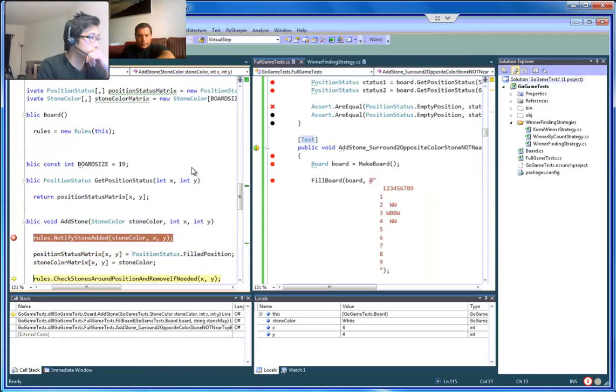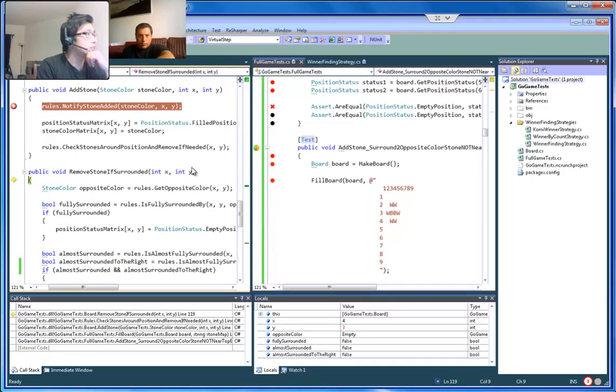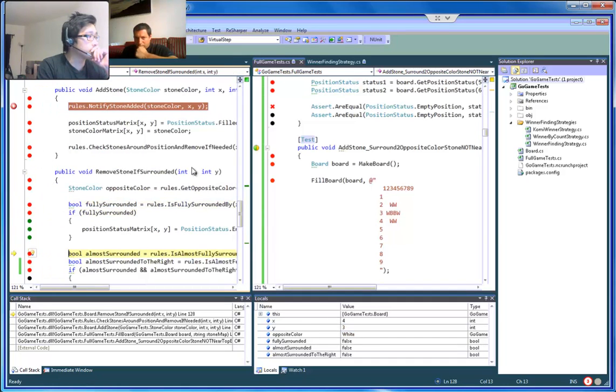Should be checking this one. 'Almost surrounded' — we expect... This is (4,3). This is exactly what we want to check. Let's see what 'almost surrounded' returns right now.